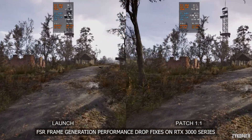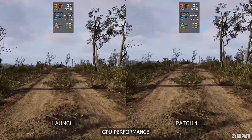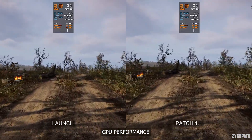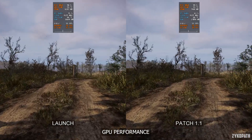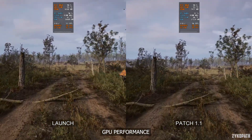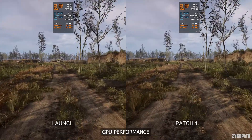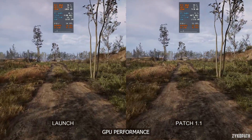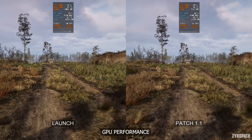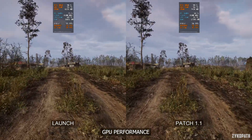Now let's take a look at GPU performance. Performance has improved here by around four percent. However, the stutters are still present — the smaller stutters have higher one percent lows, but the major stutters are almost just as bad as before. It's an overall improvement, sure, but not to the point where it's game-changing. VRAM usage here, and with frame generation on, has increased by quite a large amount.